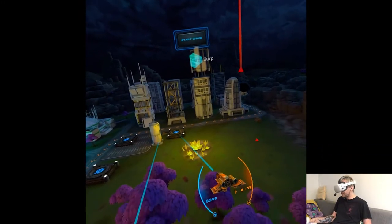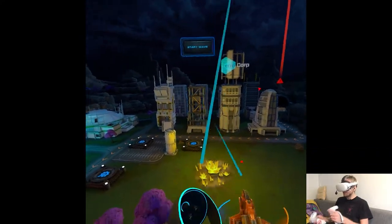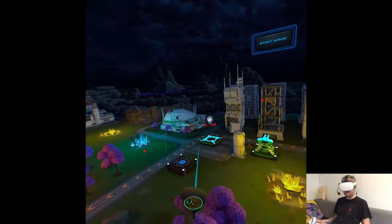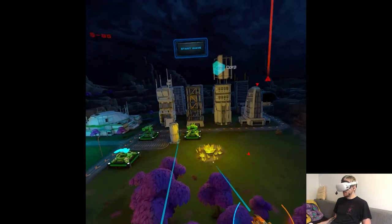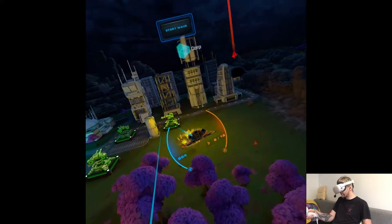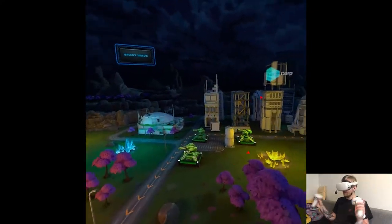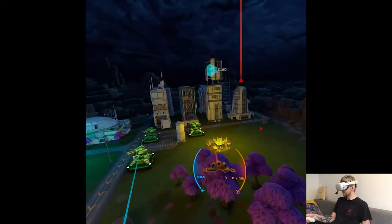I kind of wish I could build with my right hand as well, but I understand it's for shooting only — or maybe there's a switch option? Building. If you have an indicator straight on the turret it will block the shooting, but then in combat it would be weird. Prepare for wave.